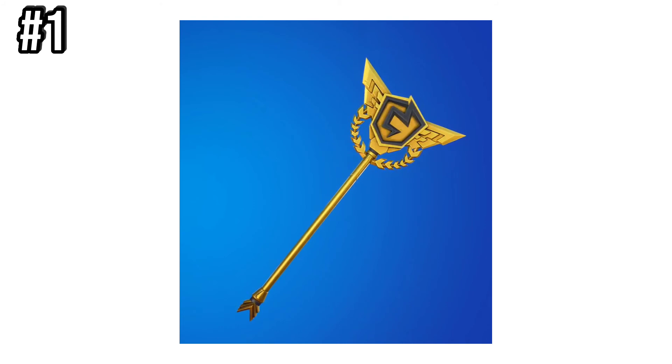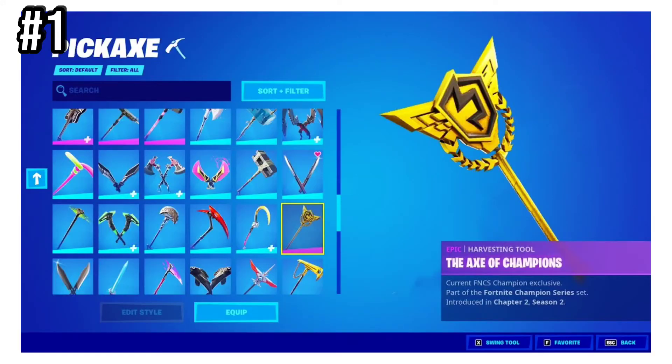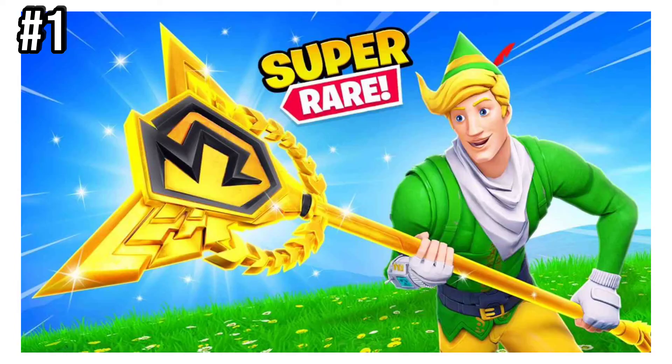And number 1 — I don't know if this really counts — but it's the FNCS Axe of Champions. To unlock this pickaxe, you need to win FNCS, which is a very, very grueling task. Not many people win FNCS. It's a pretty cool pickaxe, though — flash this in the pregame lobby, and you'll have the whole lobby landing with you.